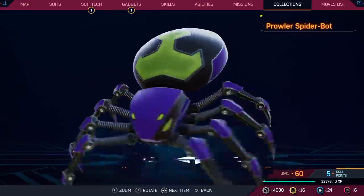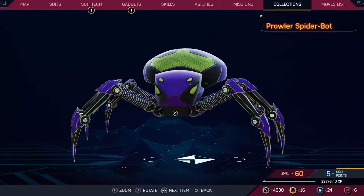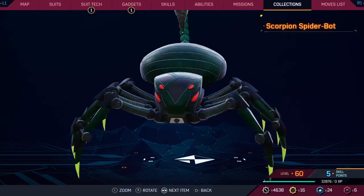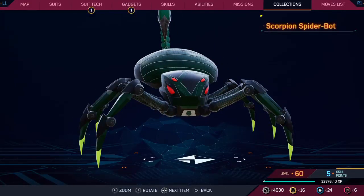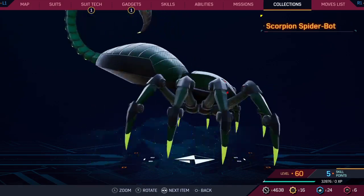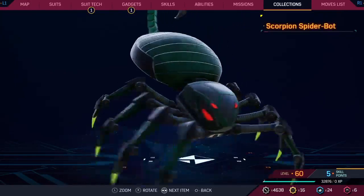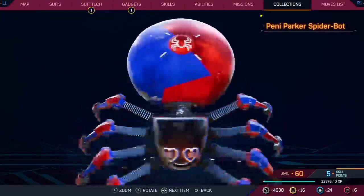The Prowler one looks kind of cool — I like it a lot. You've got the big logo, the color scheme is working for it. It doesn't have a ton of unique features, but there's something about it that just looks cool. I'm giving it a seven. Scorpion — I can't tell if I like it better or worse than Vulture. I think this one is probably just one above it because it's a little more detailed than Vulture's.